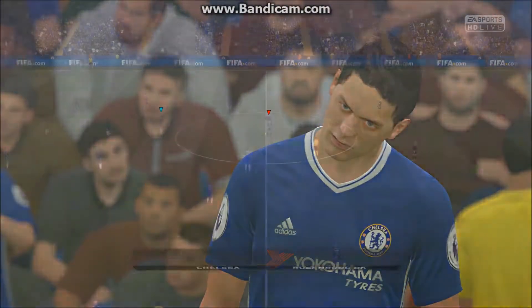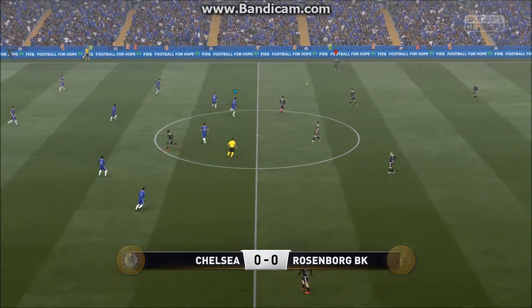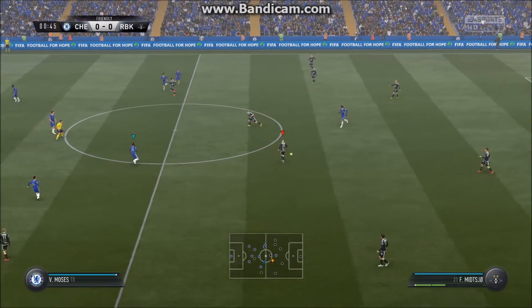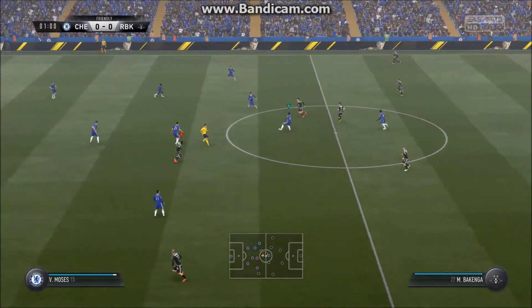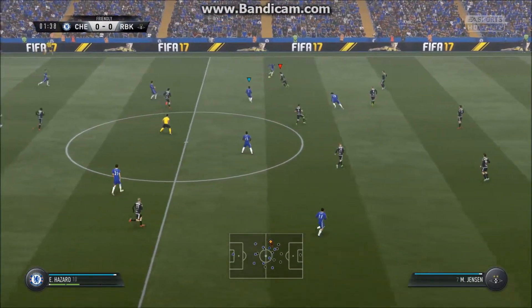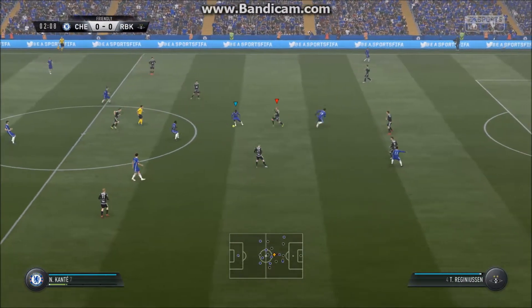Hello once again, I'm Martin Tyler and this is Stamford Bridge. It's Chelsea today and they play against Rosenborg. Here's the Chelsea line-up: Thibaut Courtois starts in goal, David Luiz plays with Gary Cahill in central defence, Pedro plays with Eden Hazard on the flanks, and Diego Costa is the lone striker today.